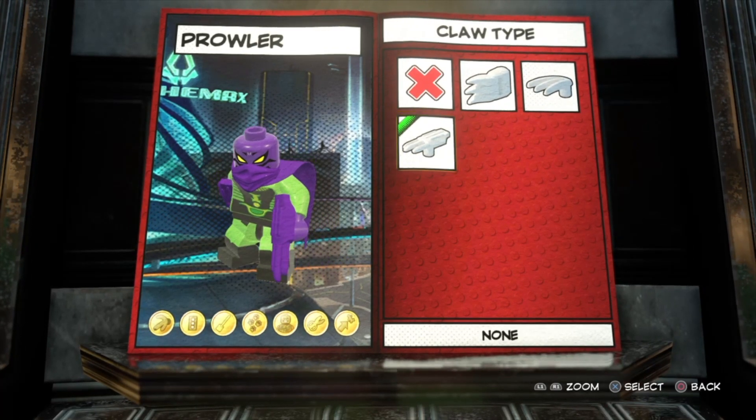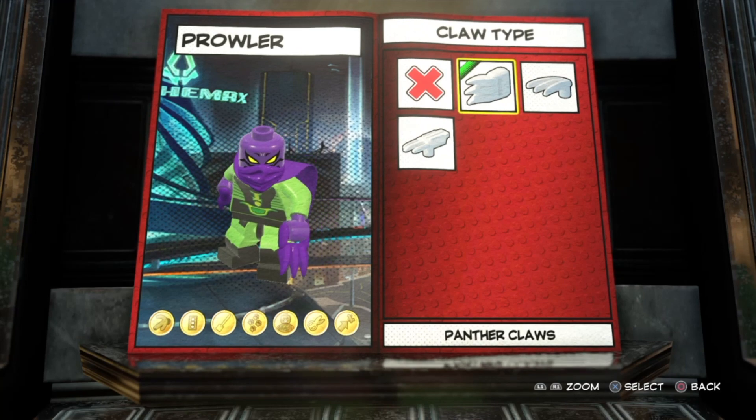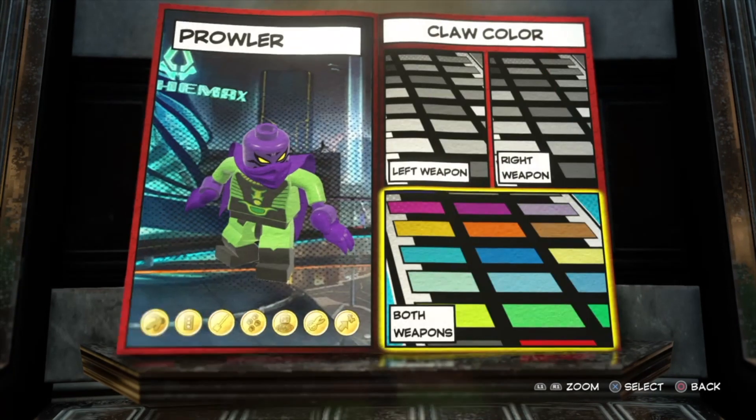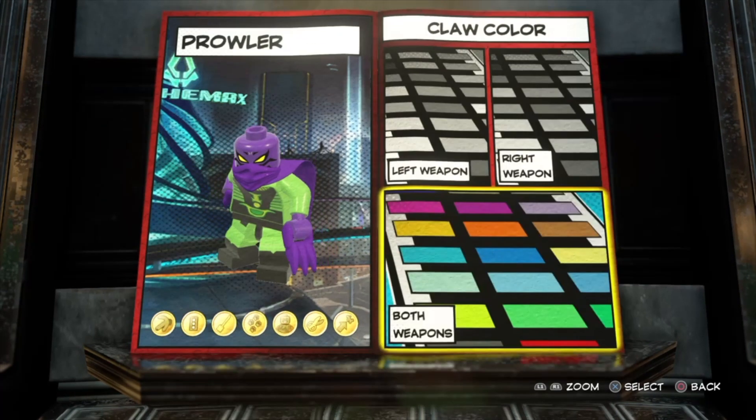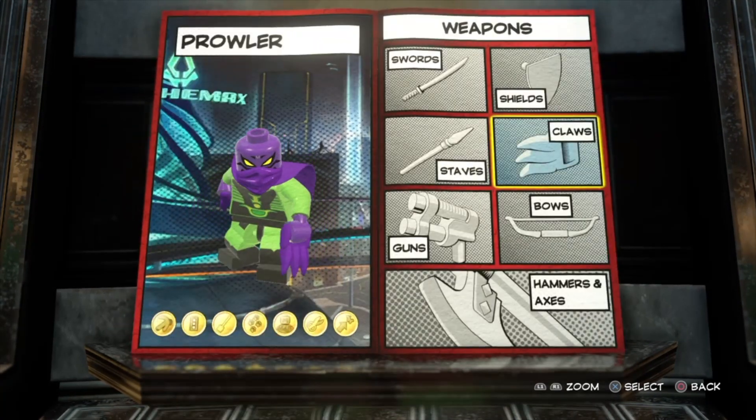For the claws, I decided to go with the Black Panther claws because the Wolverine ones and the Shredder from Ninja Turtles ones don't really fit very well. I went with purple, and that's pretty much it for the claws.